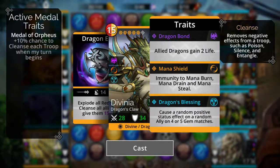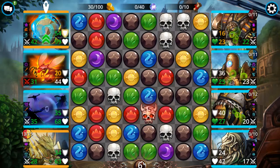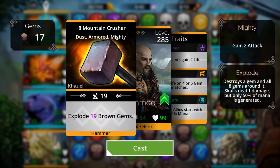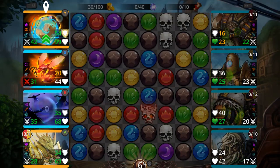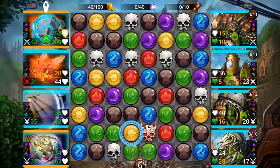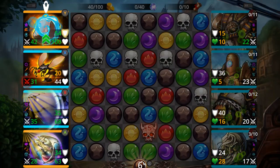It's also going to cleanse all the debuffs. And like the bottom trait says, it's going to randomly buff somebody every time you match four or five gems. The guy on top is submerged, which means he's immune to AOE damage. I need to get going on my blog post, so I'll finish out this battle and call it a video.